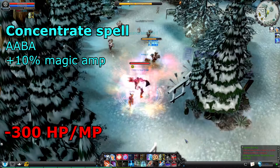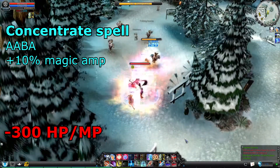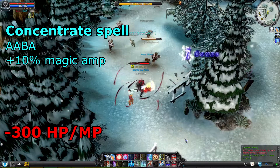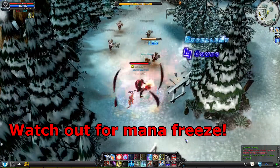Concentrate Spell gives you more magic amp, but lowers your health and mana. It's useful against targets with high critical rate resistance. However, if you use that, watch out for mana freeze.